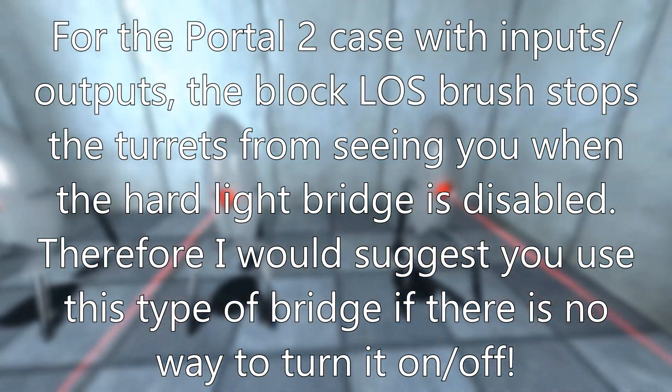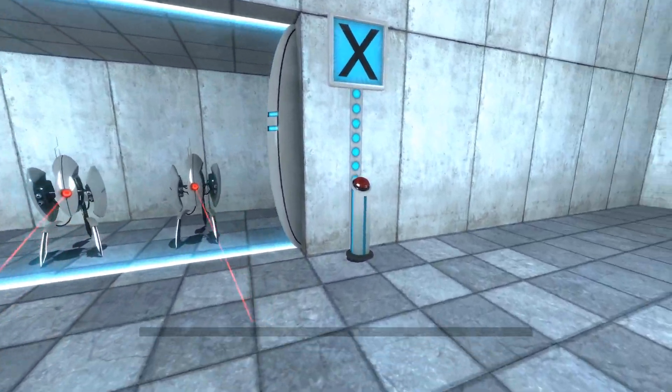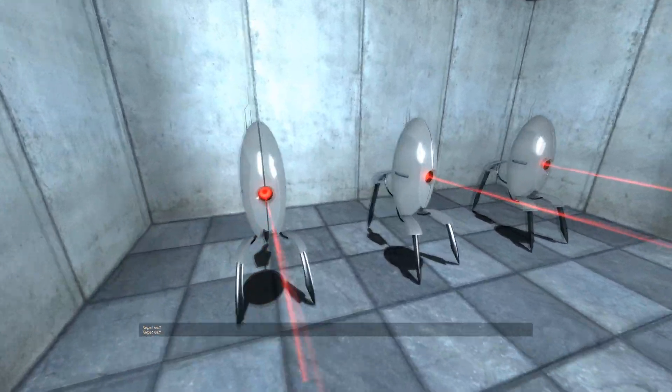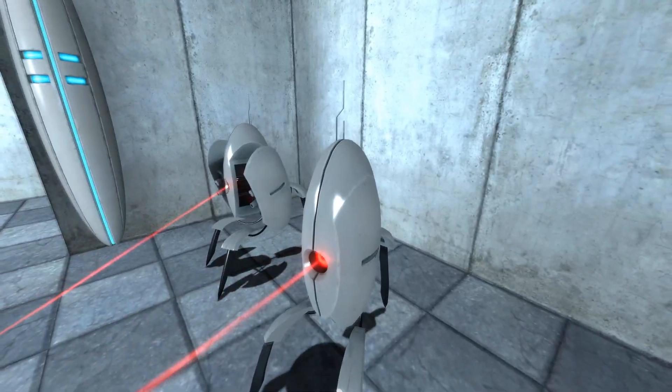In essence, this is how you would create a Portal Still Alive / Portal 2 hard light bridge in Portal 1. I hope you found this helpful, and I've got more tutorials like this planned, so hopefully you'll come back for more. Have a great day, thank you for watching, and see you next time.